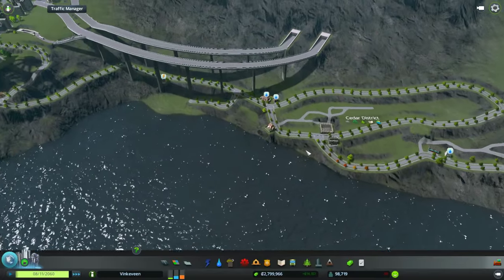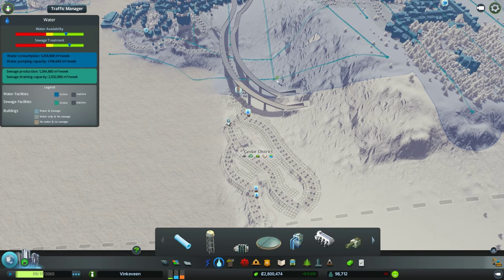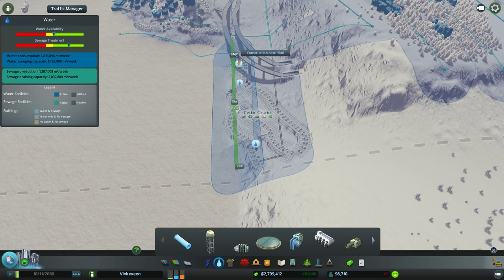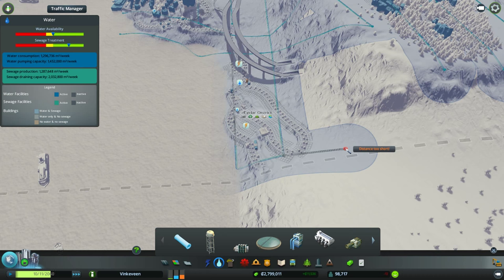We're going to see a lot more of the smaller houses because there are quite a few small lots. And here we don't have things like power, apparently, and water — so my bad. Should be an easy fix. That fixed the water, for the most part.